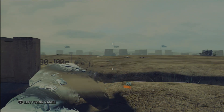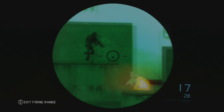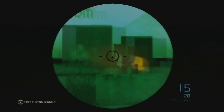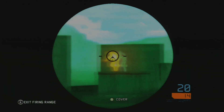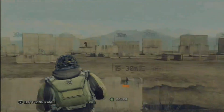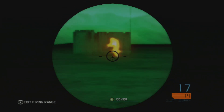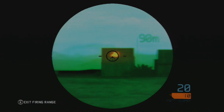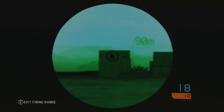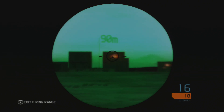Now moving to the thermal scope. There are a couple of problems with it, but one positive is it handles 20 to 40 meters really well and also handles 60 meters well. Past that it has a harder time. If you move the scope around there's a little bit of lag with the heat signature, so if the target is moving you'll have a harder time at longer range. The longer the range, the more heat bloom there is — as you can see it looked like I hit them but I actually missed, because the farther out you are the bigger the blob of their heat signature.